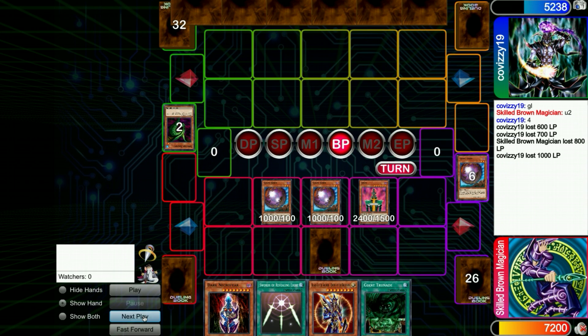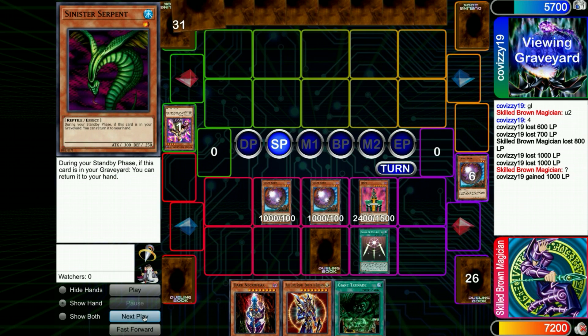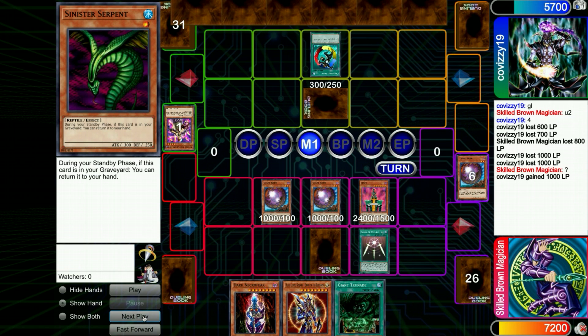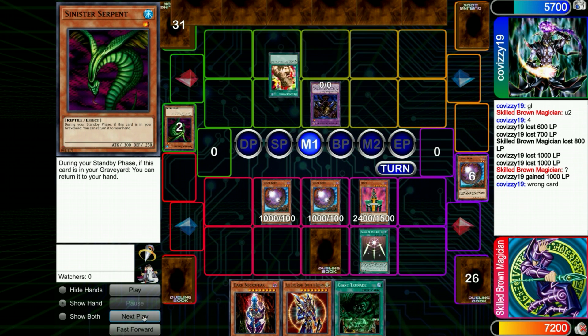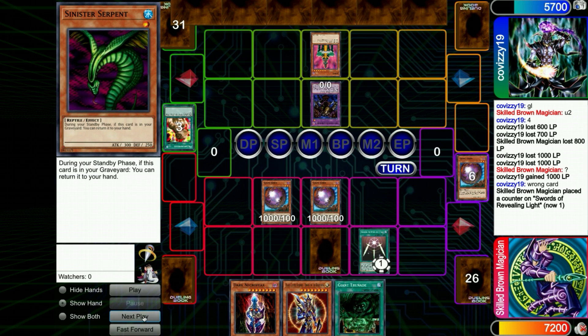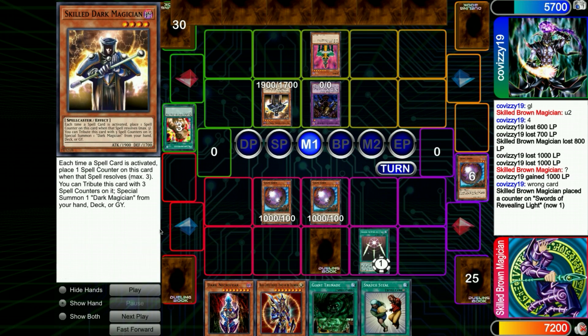I'm setting up my Dark Necrofear, hoping I can get her out. I hit the Swords just to keep my Giant Germs out — maybe I shouldn't have done that, I don't know. He goes Serp Metamorphosis into Thousand-Eyes Restrict to take the Jinzo off the field, but he can't swing in. I still have my copies of Giant Germ, and he summons out another body — I think Skilled Brown Magician.